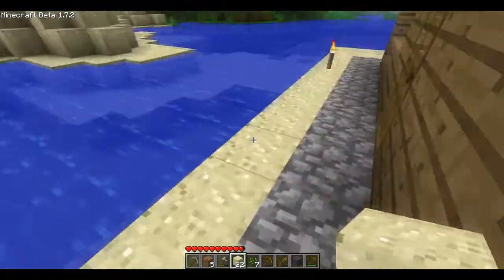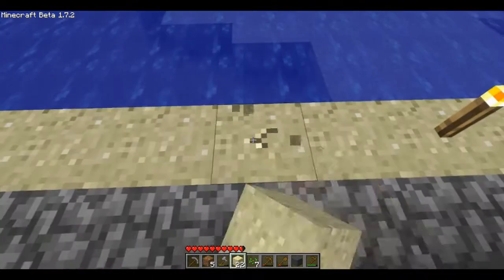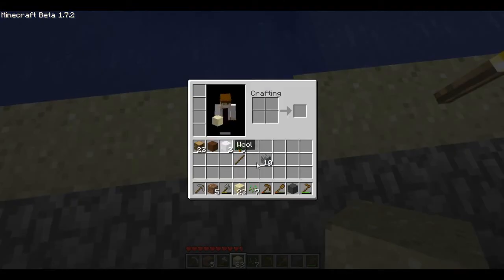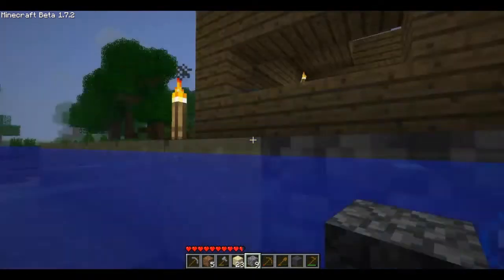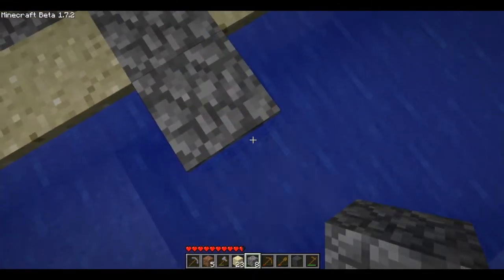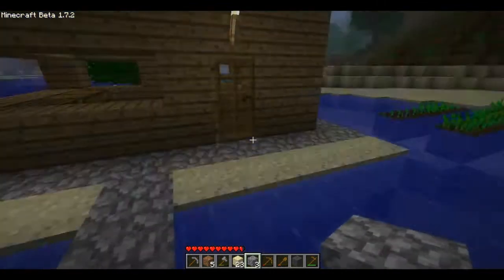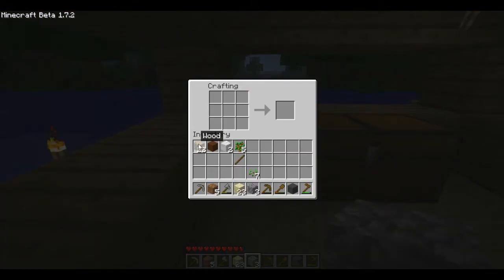It's already getting dark, so let's get started. I'm gonna place some cobblestone here — three, four, five to the shore. It's done. I'm gonna show you something pretty cool — get these wooden planks. I got 64 plus 24. I'm gonna use this 24 to make sticks — split them all.